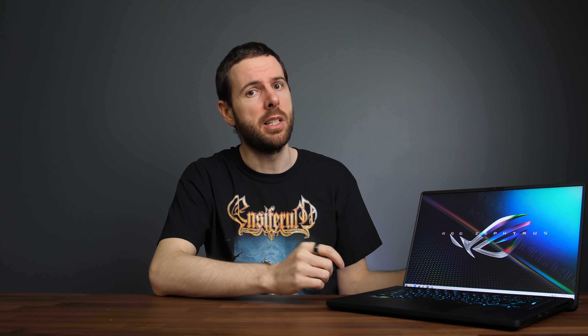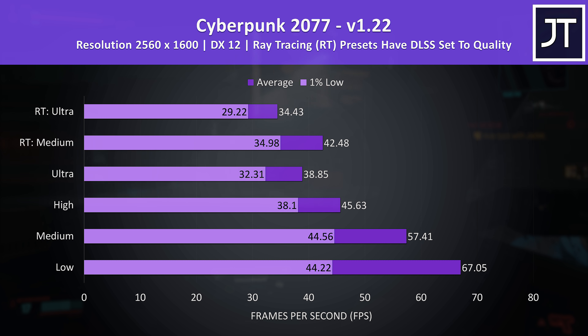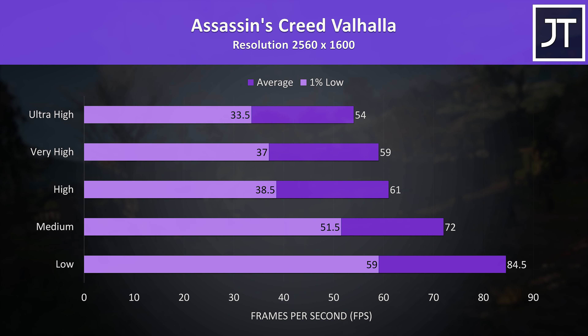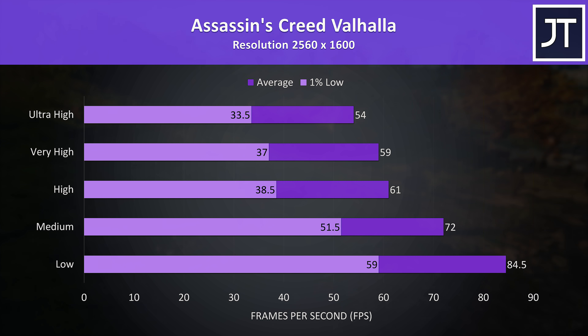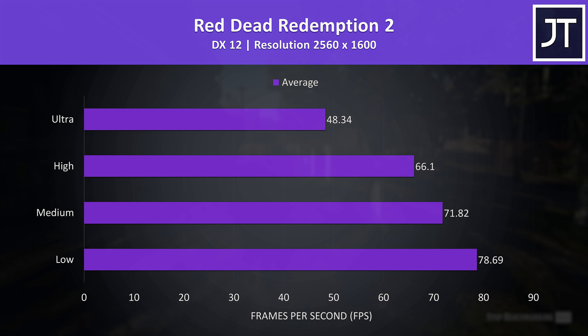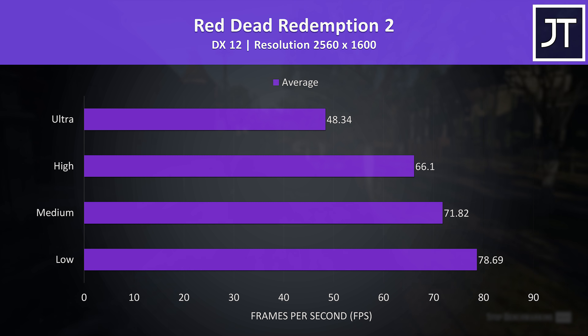Now that we know how the Zephyrus M16 compares against other laptops, let's see how it performs at its native 2560x1600 resolution — the resolution you'd actually run games at with this laptop. Cyberpunk 2077 was only above 60 FPS at the lowest setting preset, though medium settings are close, and high settings wouldn't be bad either for a less demanding game. Assassin's Creed Valhalla was around 60 FPS at high to very high settings. Red Dead Redemption 2 was still above 60 FPS at the high setting preset despite the higher resolution — a decent result.